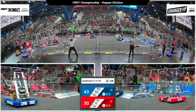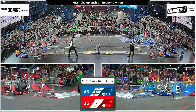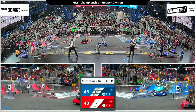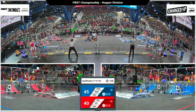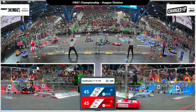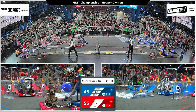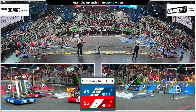2609 Beaverworks grabbing a cube from the center of the field, headed over with their two partners to score those game pieces in the Blue Alliance's community. 2930 scoring a high cone. Sonic Squirrels are one of the undefeated teams here on the Hopper division — they've not lost a match yet and certainly don't want their first to be this one. However, Red Alliance has really done a great job. They're actually leading now by 10 points thanks to that Link score.